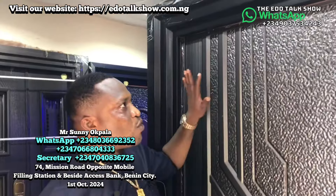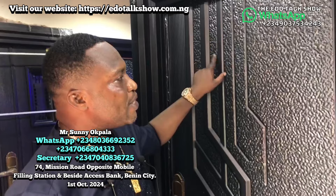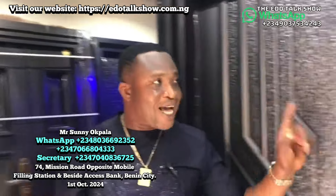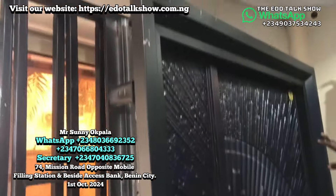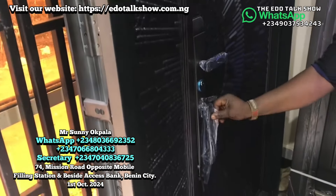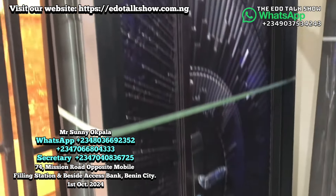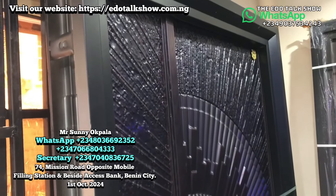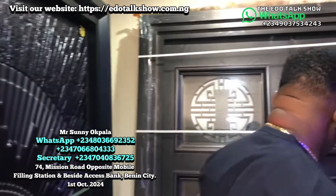So the four-feet size of this particular door is 900,000 and the three-feet size is 550,000. This is the five-star door. Now this is another design of fits — see the handle alone. The difference is clear. It's a five-star Sanchez Italian door. This one is 900,000.